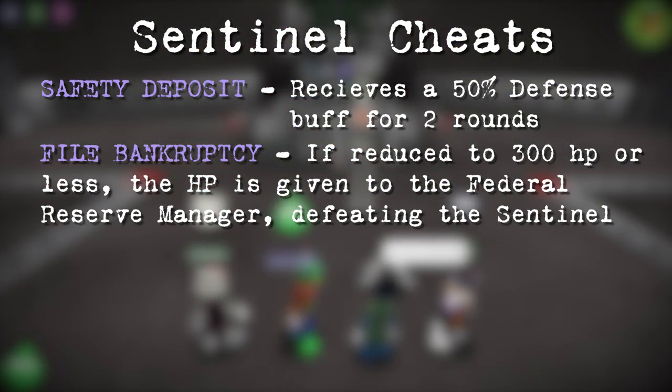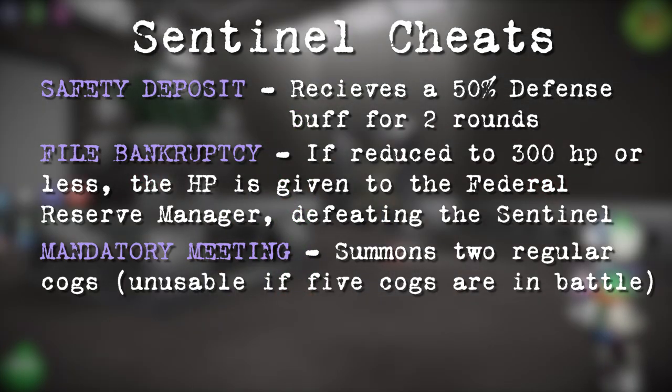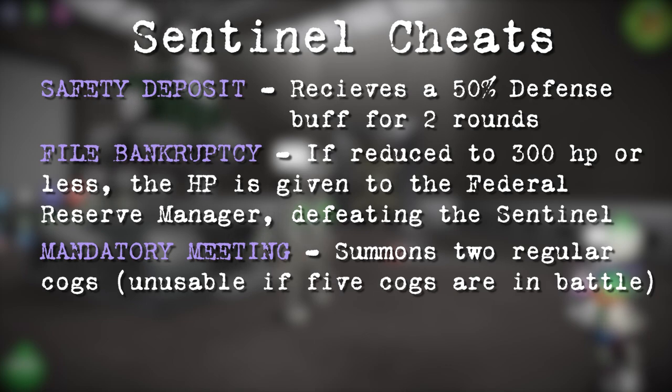A way for toons to circumvent the File Bankruptcy cheat is to make sure the Sentinel doesn't reach below 300 HP before dealing the final blow to the COG. And finally, Mandatory Meeting: the Sentinel will order two regular COGs to join the battle. The Sentinel will only use this cheat if there are four COGs or less.